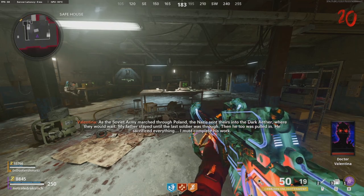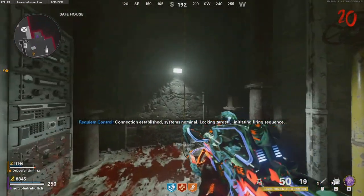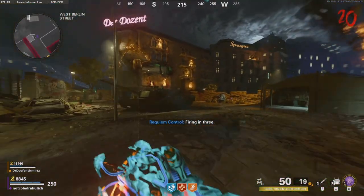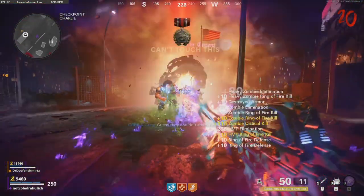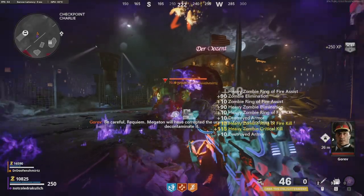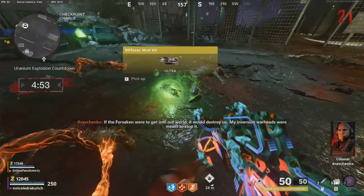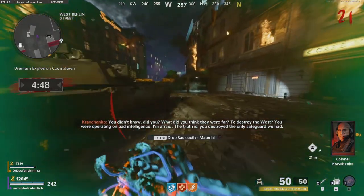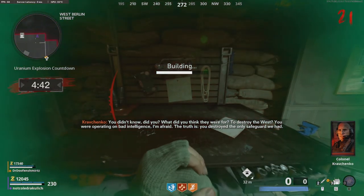Once this is done, computers around the map are going to turn on and allow you to access the satellite, but you only need to do this twice, and you can use each computer more than once, so you can simply just use the one in Klaus's room. Call in the satellite, it will spawn a bunch of enemies, and you will have to go and clear them out to get the uranium. Once you've cleared out the enemies, you will have uranium left over from the megatons, and you will want to bring these pieces to two buildable tables on opposite sides of Berlin — one in a tent on the west side and one in a tent on the east side.